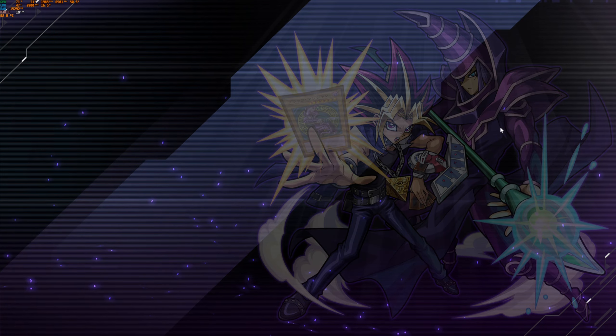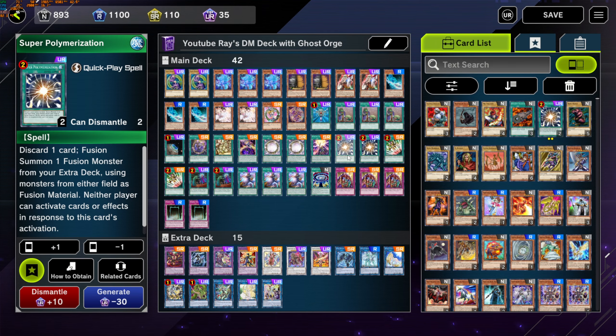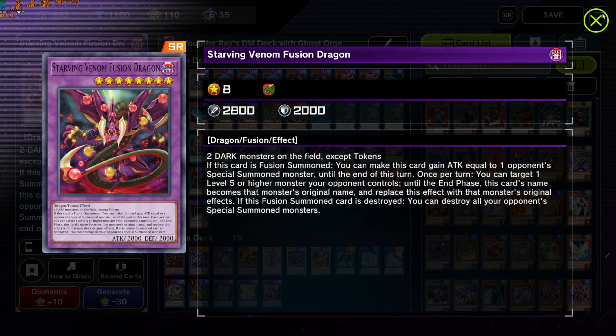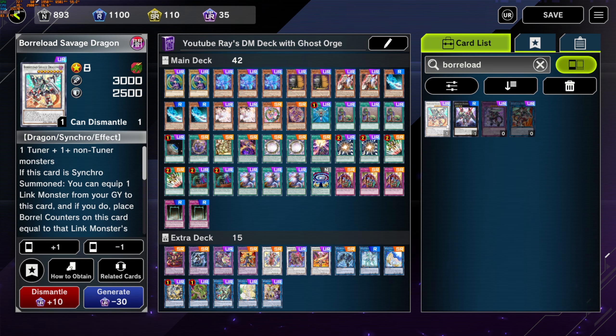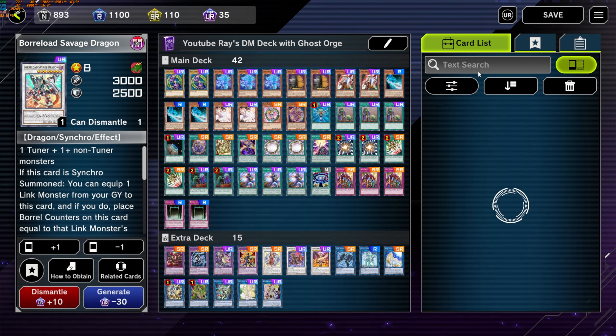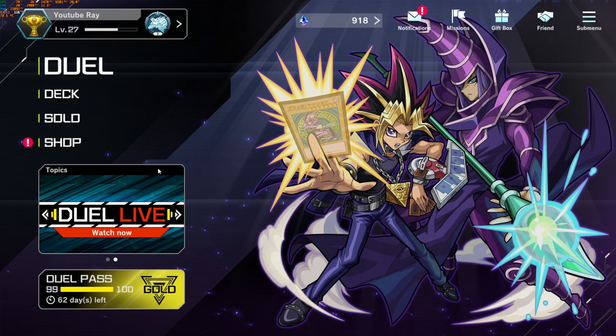Hey guys, we're back with another Dark Magician video on my Dark Magician deck that I got to plant one. I added two Super Poly so we can break the Drytron boards and the broken boards like Adamancipator and Spiders, and Starving Venom as a poly target because Borrelsword is a dark monster. They're probably gonna have another dark on the field, and I replace it with Linkuriboh Turbo. Tech has its limits? Wrong — there are no limits when you're as brilliant as Seto Kaiba.